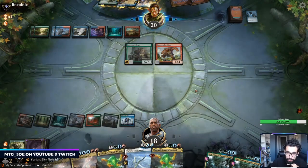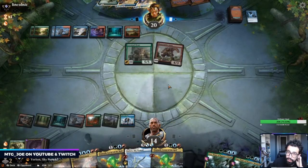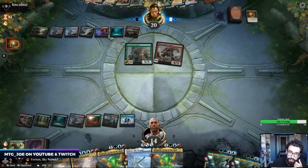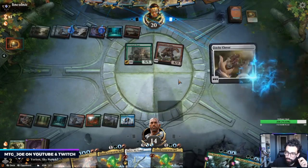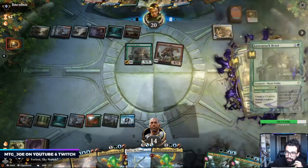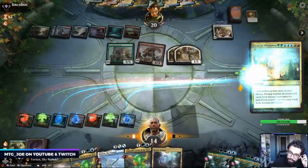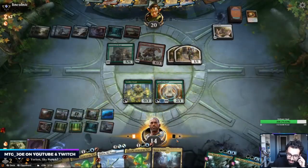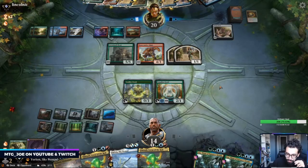Next turn, as long as they don't have disruption, I could Genesis Ultimatum and hopefully find enough to stabilize the board. This is going to be annoying though. Kind of wish I kept the Cinder Vines now. This opens this up to attack. Let's spin to win — that was awful. So this is probably just on defense this turn. I need like Hydroid Krasis to kind of catch up here.